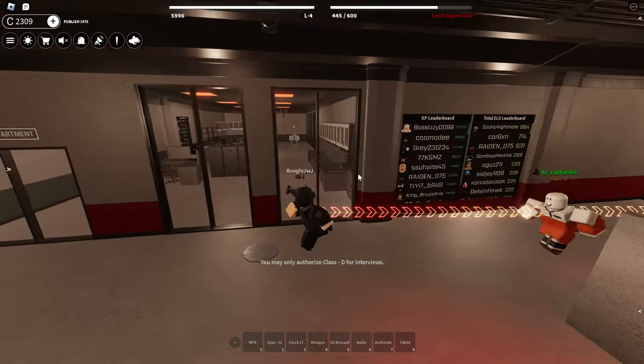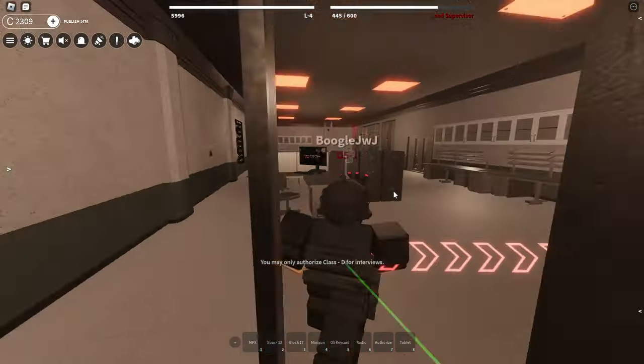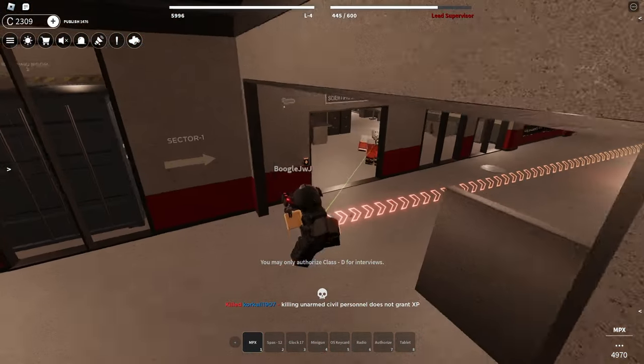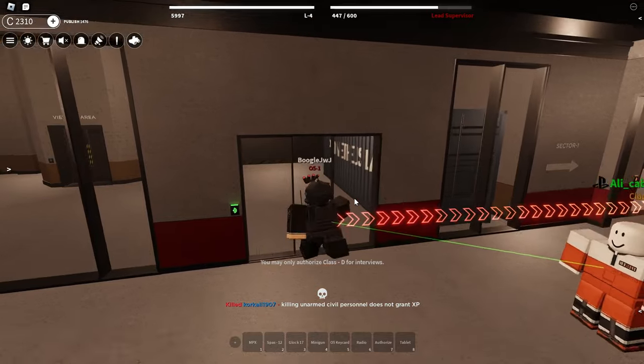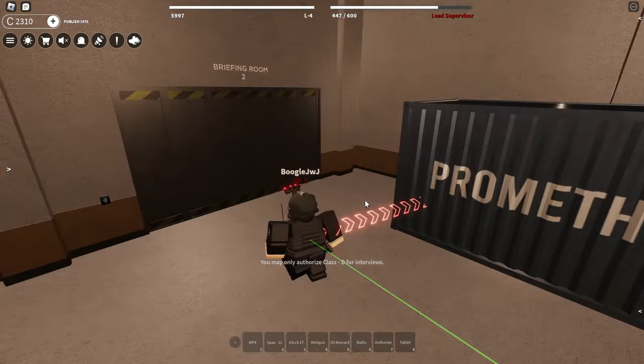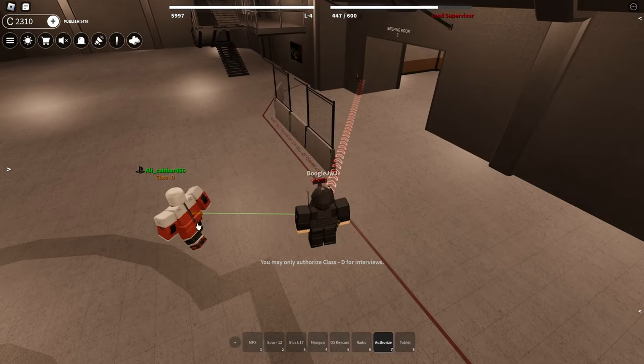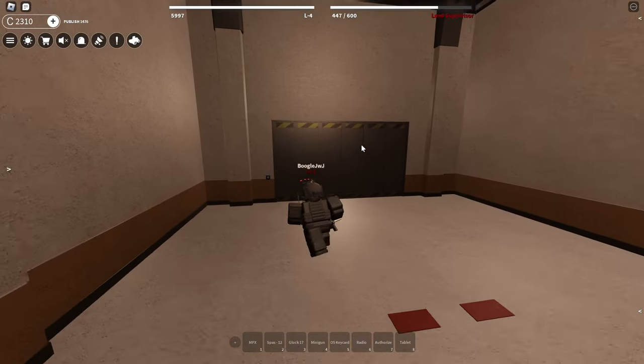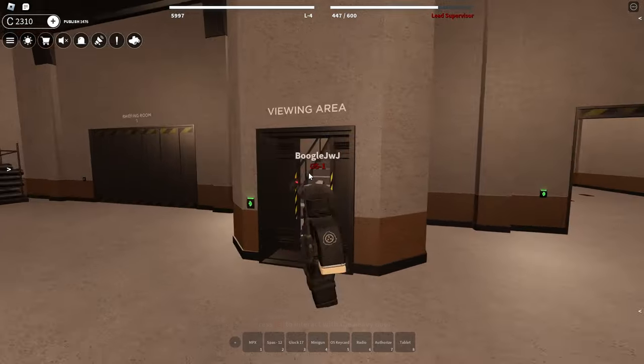There's a rogue personnel there. Hold on, Class D — let me just get that person. I like how I didn't aim for the head and just aimed for his chest because I have trash aim. Class D, please come back here. I'm gonna unauthorize you right now. There we go. And that's how you do it, boys — that is how it's done. Not really, but whatever.